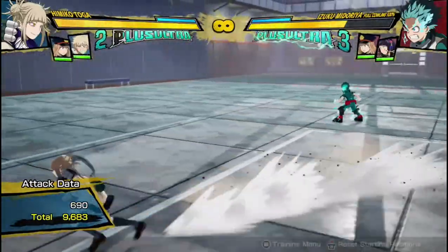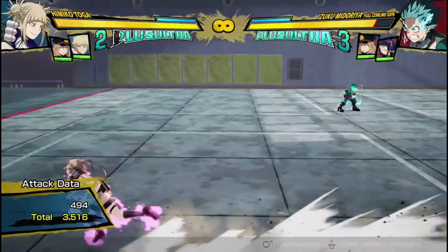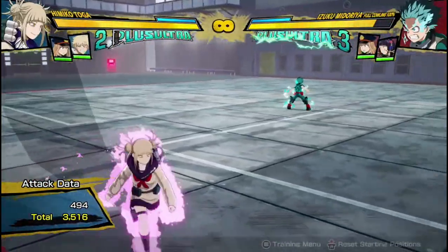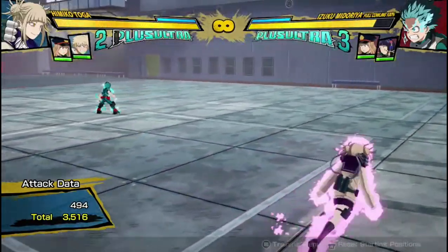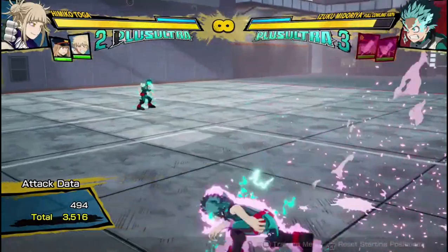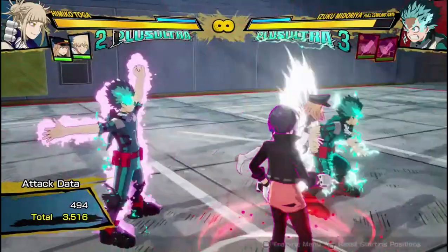Her Quirk 1 is this move where she throws needles at the opponent. It's a projectile, and a really good one because it has really good tracking. After the needles hit the opponent, Toga starts glowing. If you press the button again, she'll transform into your opponent, and you can see the sidekicks have a little needle over them, meaning Toga can use them.